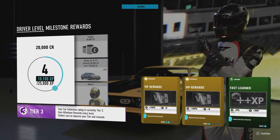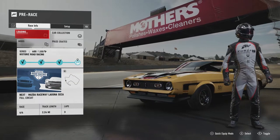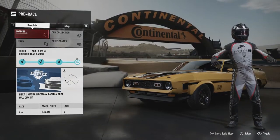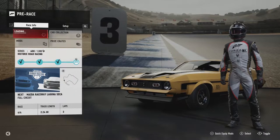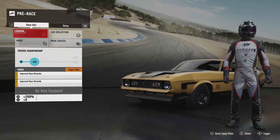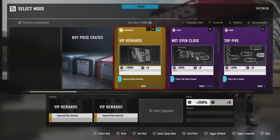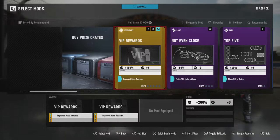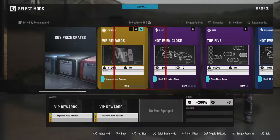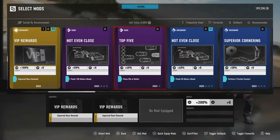One thing I've noticed is that there is a lot better pricing on a lot of the cars. I've seen certain cars on this game that are around 200,000 credits, whereas in Forza Horizon 3 they were more like 2 to 3 million. So I'm really glad that they've sorted out the pricing and made it a lot better.